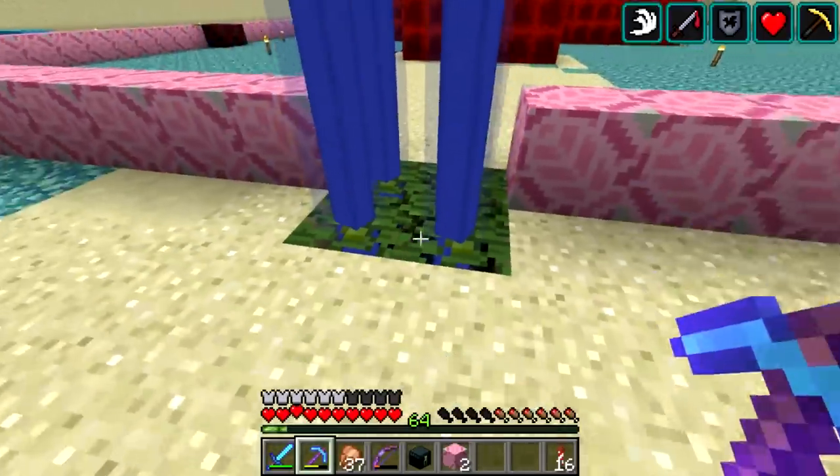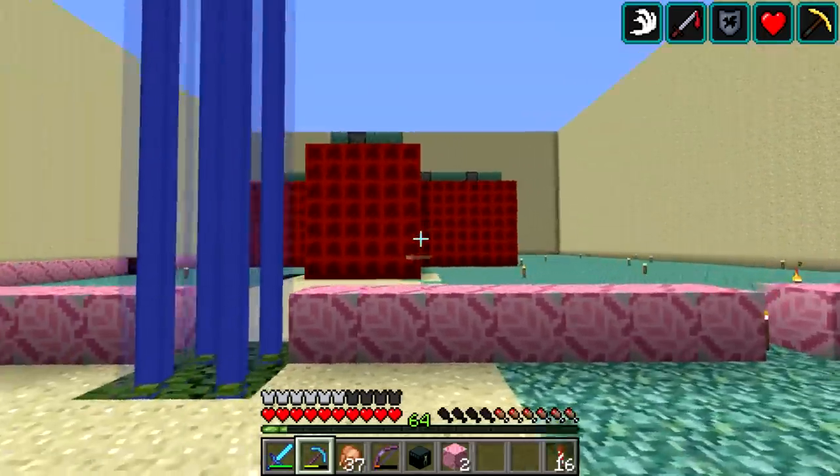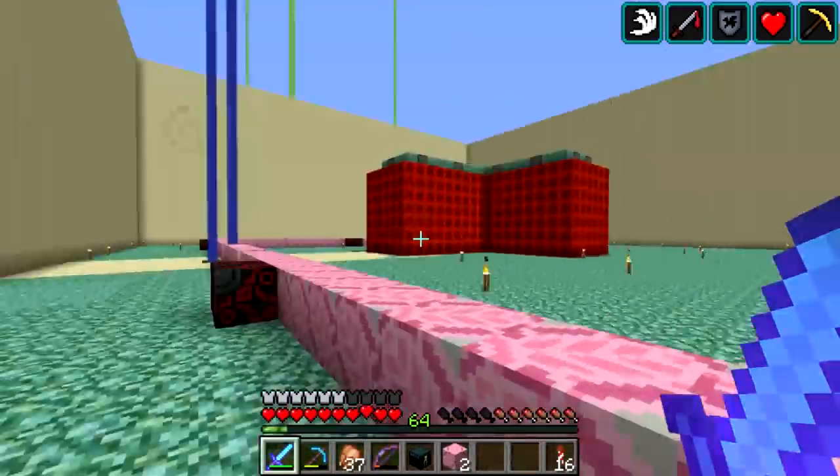All I'm doing now is figuring out how we're going to fit this portion here with the beacons, because I want these beacons to remain. They give us status effects: strength, resistance, regen, haste, and speed — which all help with the guardian farm and moving around quickly, and not taking very much thorns damage. So we need those beacons to stay up.